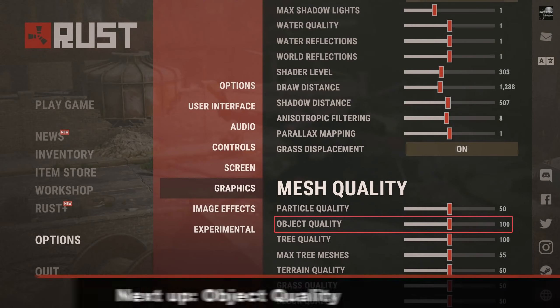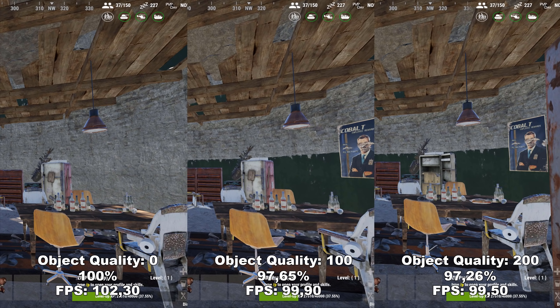Next up, we have Object Quality. Object Quality determines the quality of the different non-player-made buildings — all the buildings already in the game when you spawn, like the lighthouse I'm currently in. It has the biggest impact on the interior of these buildings. Going from 0 to 100, you suddenly get posts on the wall, green paint, and other smaller items inside the building. This is more of a personal preference since you don't lose much FPS and it's only noticeable while inside these buildings. I would recommend leaving this at either 0 or 100.